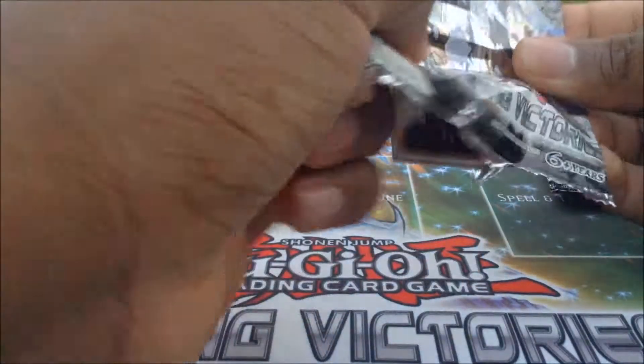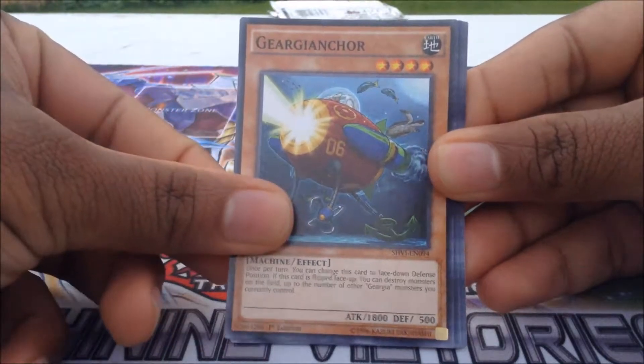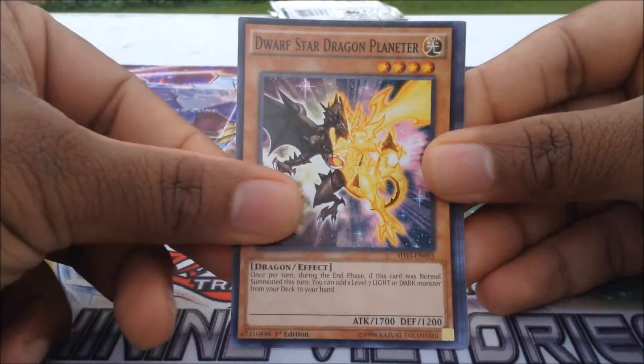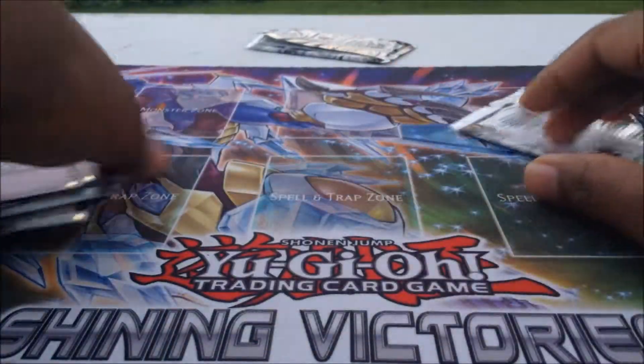Last pack, guys. Hopefully we can pull some unique cards — enough with these duplicates. We got a Fire King Island, then a Lunalite Black Sheep with a Gyrgya Anchor, High Speedroid Puzzle, Tuners High, Dwarf Star Dragon Planeteer again, Digital Bug, Centibit, Raidraptor Avenged Vulture, and a Dynamist Eruption.